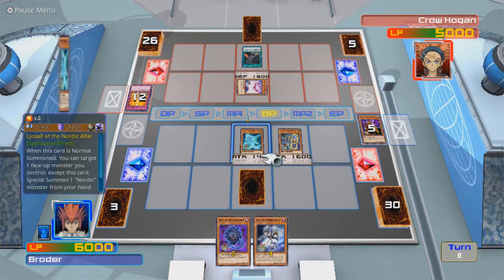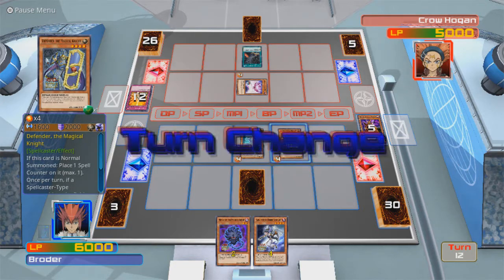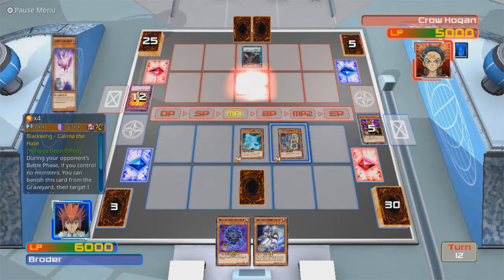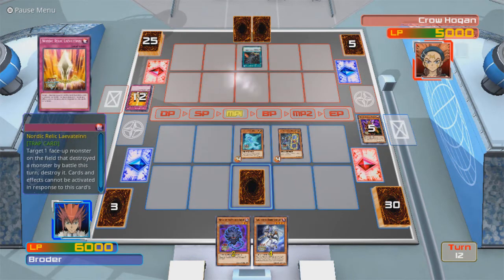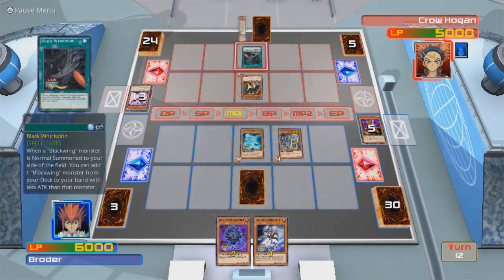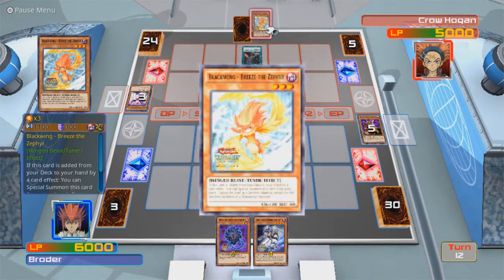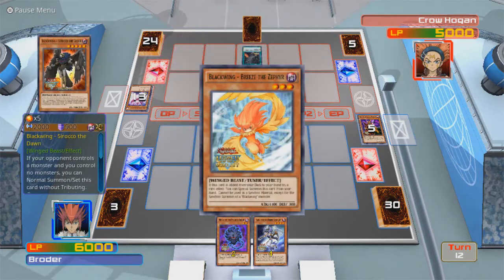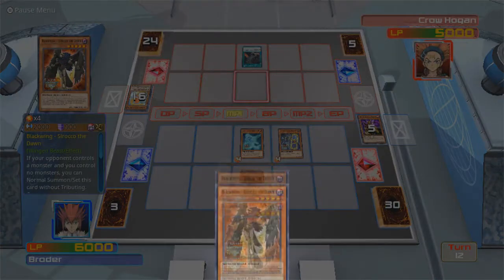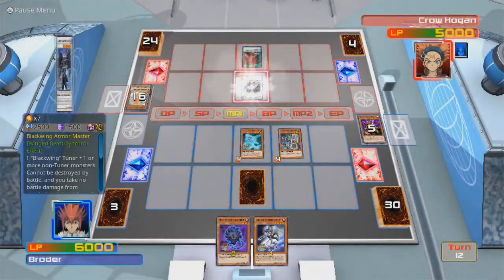That sucks — now I can't destroy it. I thought 1,600 would do it for me. Sirocco... Oh no. Oh no. Blackwing Armor Master.